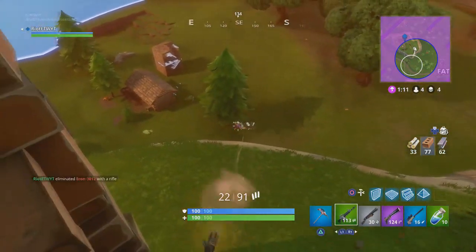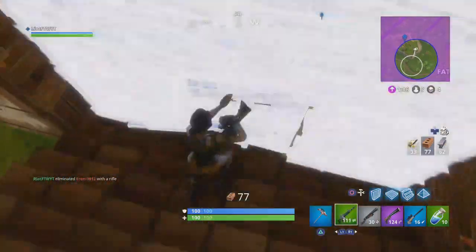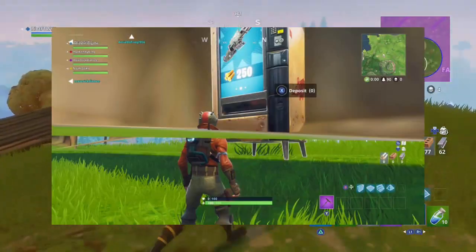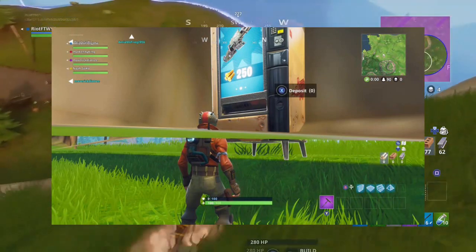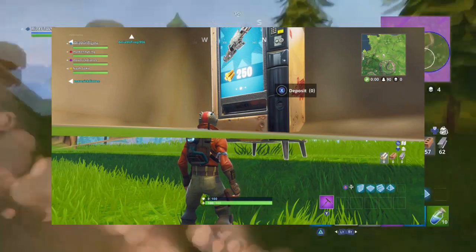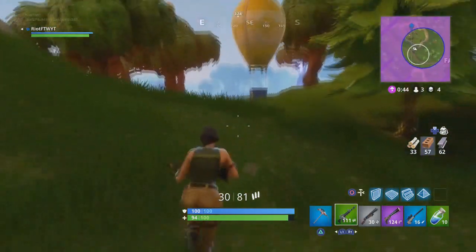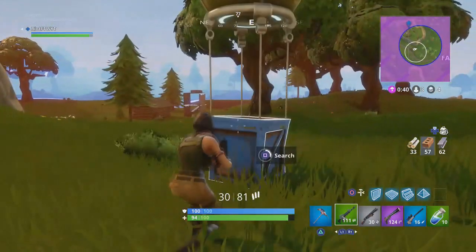If you haven't seen over on Twitter, some kid accidentally glitched out of the map underneath it and found a vending machine that says 250 wood for a minigun. I'll drop the image on screen now so you guys can witness this for yourselves. This image has been spreading around on Twitter today after this new update dropped, causing a lot of people to think we are going to be getting vending machines in Fortnite Battle Royale where you can trade in materials or items for a certain object or gun — for example, trading in 500 bricks for a golden scar.